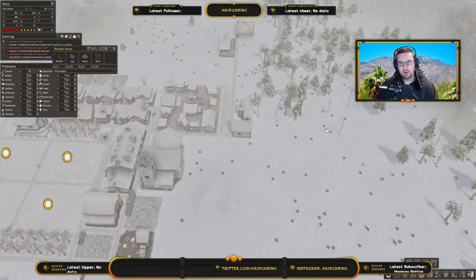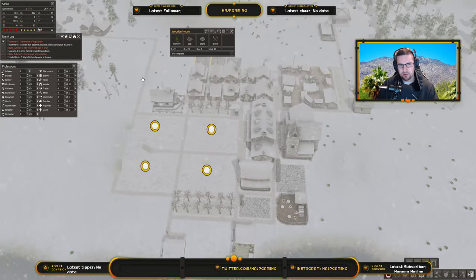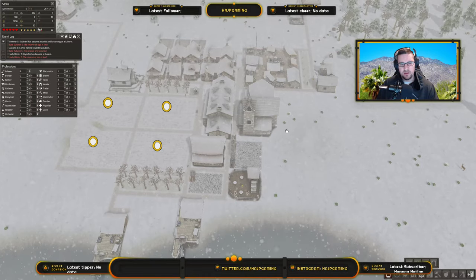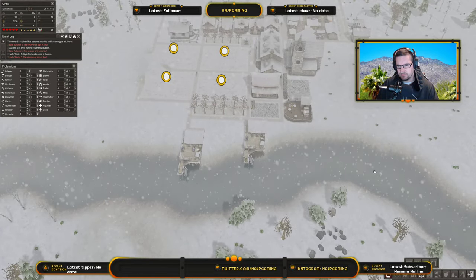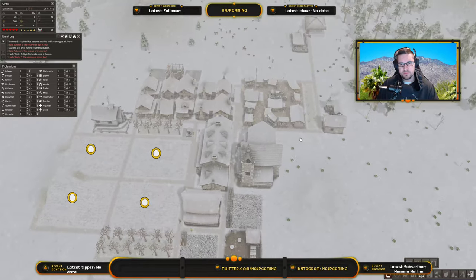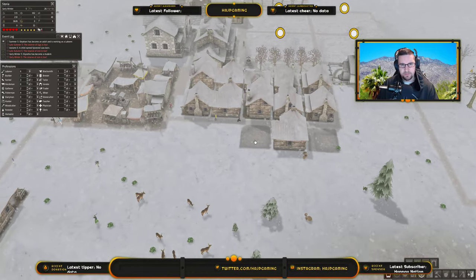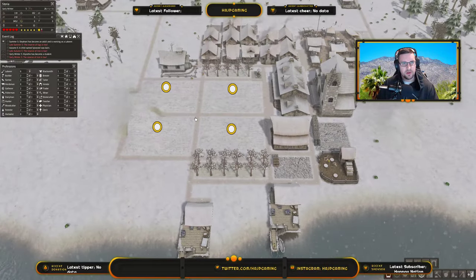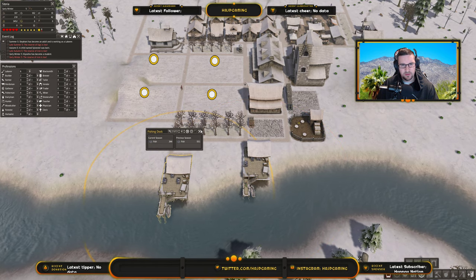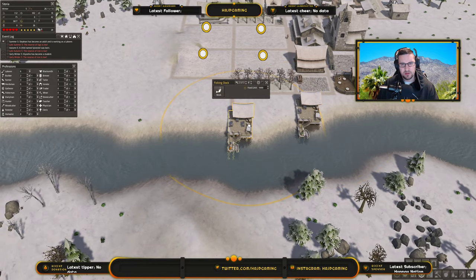Starting to gather a little bit of resources — which is nice. 100 wood, 100 stone, and 11 iron. They're chipping away at this iron here, so that will be put right into our bank as soon as it's done. Looking very good, looking nice. Let's see how the fishing is doing — 392 last season, 551. Depending on how much of this circle is in the water, that is going to tell you how much fish they're going to catch.